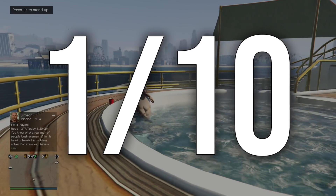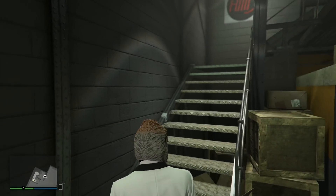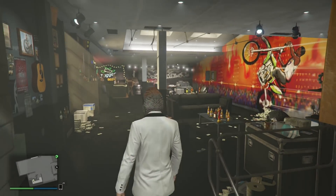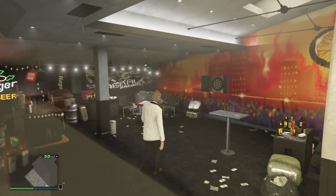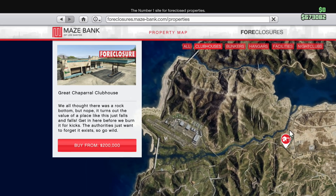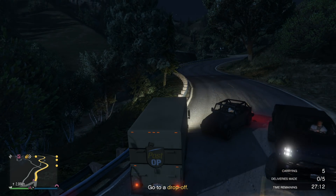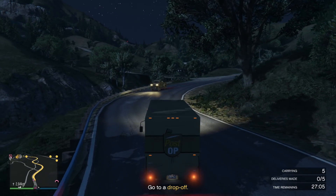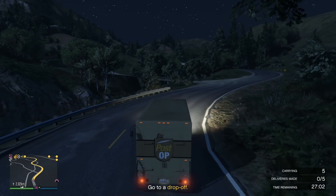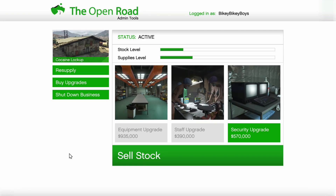Let's move on to the biker businesses. In order to actually buy any of the drug factories you'll need to be a motorcycle club president, and that requires you to buy an MC club. They're pretty cool but there's really not that much to do there — you probably won't ever go except to buy more businesses. So just buy the cheapest one at $200,000. I made the mistake of buying a weed factory first. These things are expensive but they will give you your money back in time if you do them right. It's best to buy the staff and equipment upgrades for all of them, or else you're really gonna struggle to make a profit and you'll need to put in a lot more work.